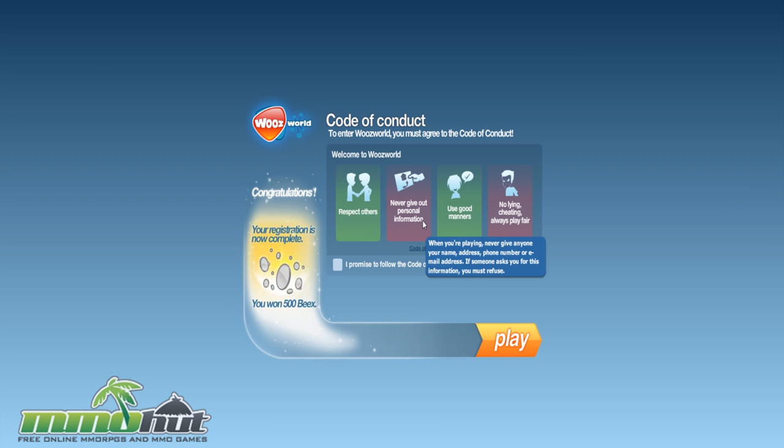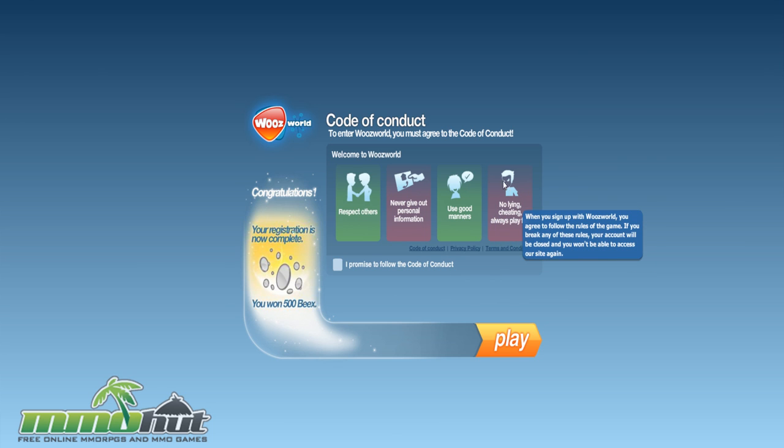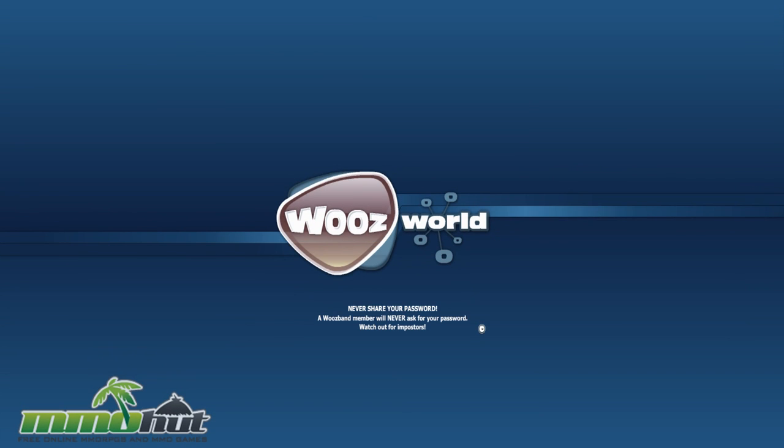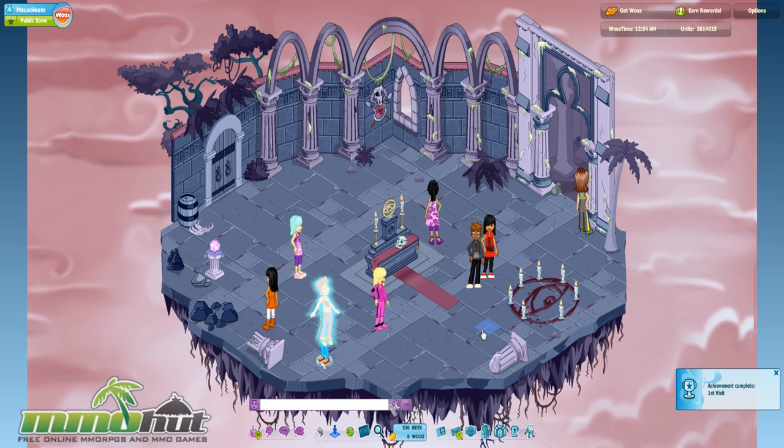Respect others, never give out personal information, use good manners, and no lying — lying is evil. Not sure why that's there, but I like the evil face they give it. So you can see right away the game is probably aimed at a younger audience, mainly because you're not even allowed to lie. What's so wrong with lying in a social game, as long as you're not ripping people off?